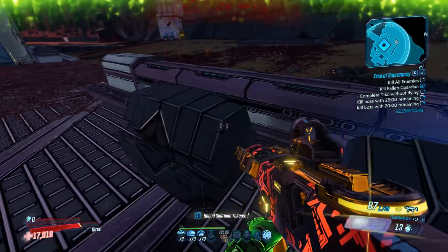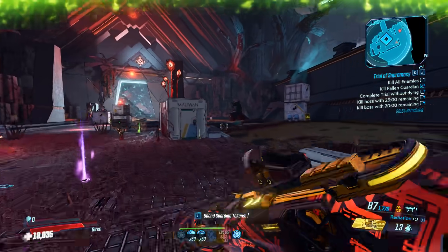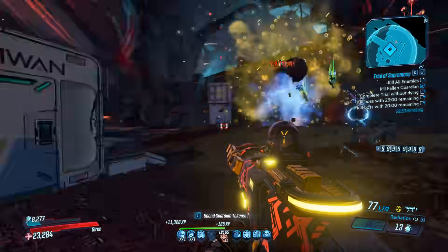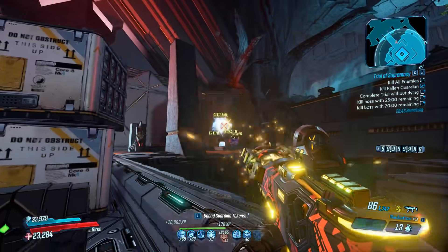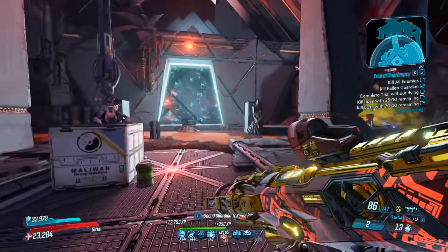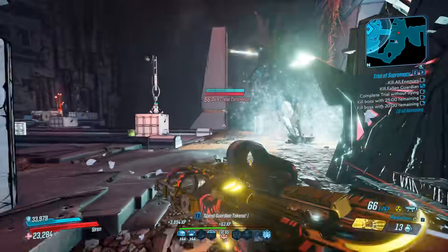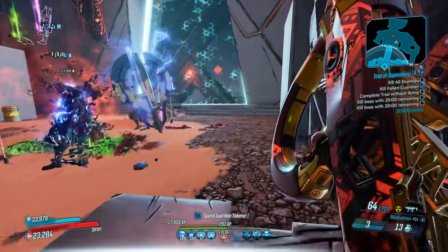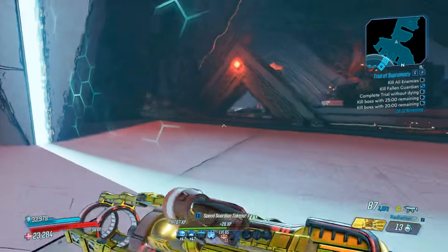Now, obviously I'm using my Hellzook Amara with a Plasma Coil, try-harding a little bit. I usually do this one, depending on build, from 2 minutes 5 to about 2 minutes 30-ish. This build gets about 1 minute 20 to 1 minute 25 on average. So it's a really quick one — very easy to get sub-5, even if you don't have an optimized build.